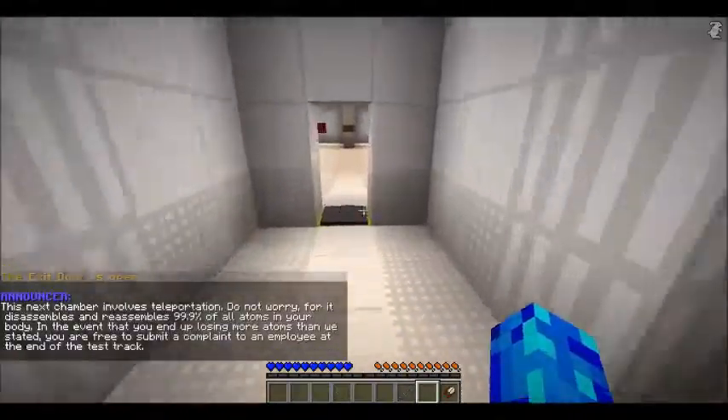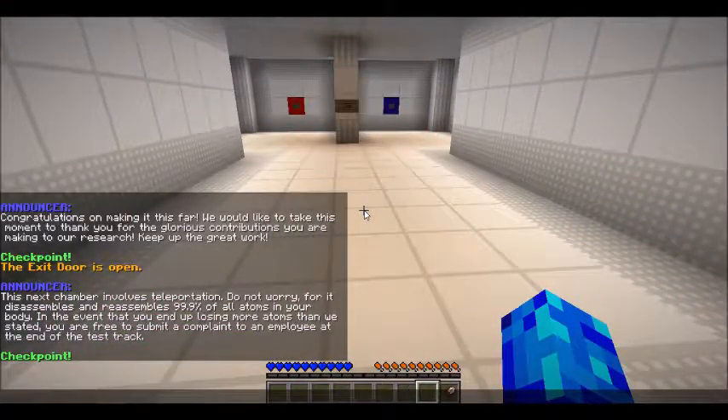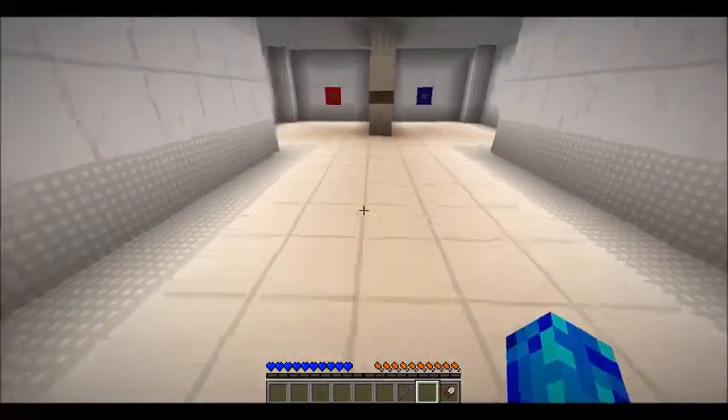Let's read it: 'This next chamber involves teleportation.' Fun! 'Do not worry — it disassembles and reassembles 99.9% of all atoms in your body.' So we might lose a nose or something. 'In the event that you end up losing more items than we stated, you are free to submit a complaint to an employee at the end of the test track.' So if we teleport and lose an arm, we can complain to the company. That sounds fun!